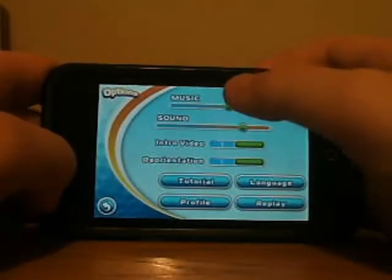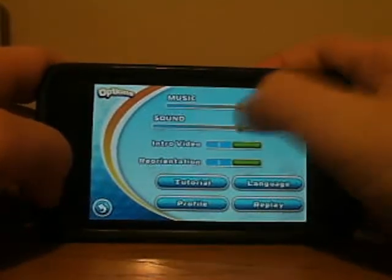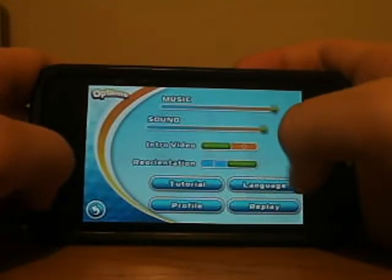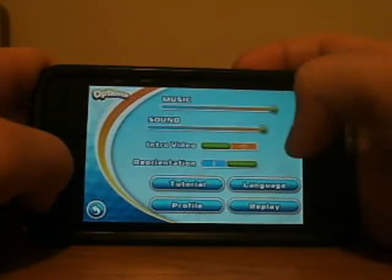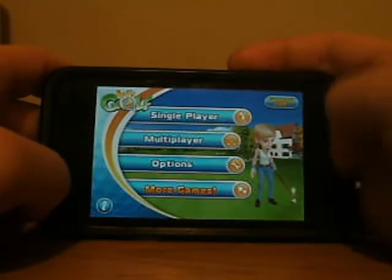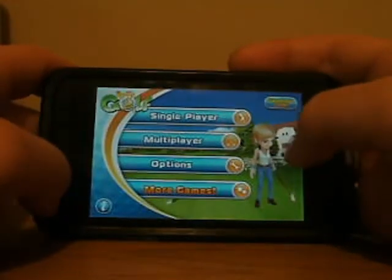Options — just scanning through this — all it is, is music and sound. I'm turning off the intro video. That seems about it. You've also got down here more games and GameLoft Live registration. Nice animations.